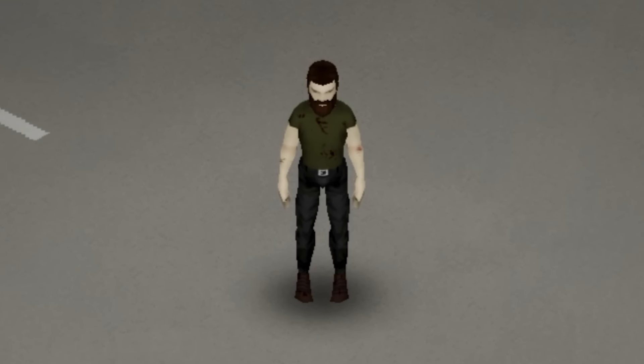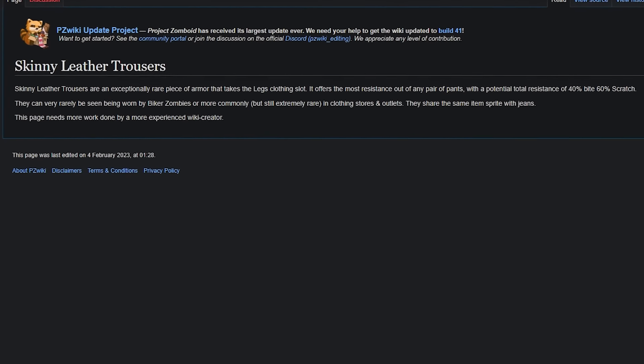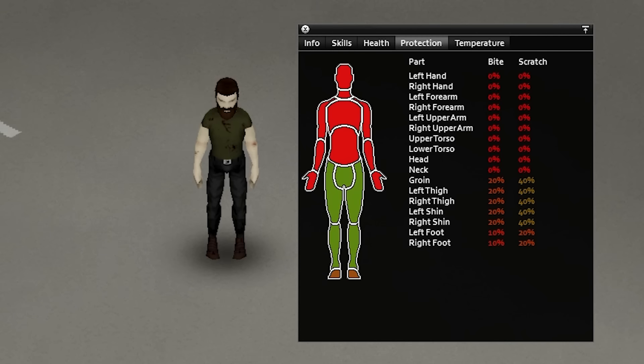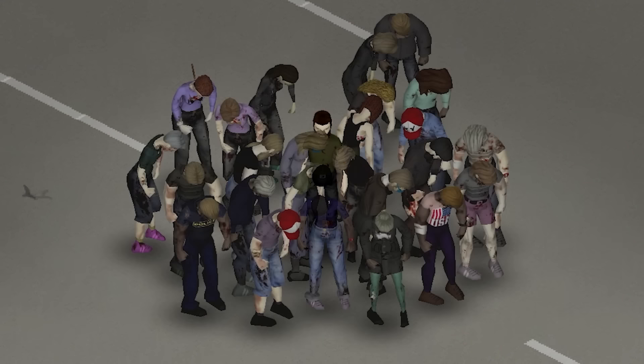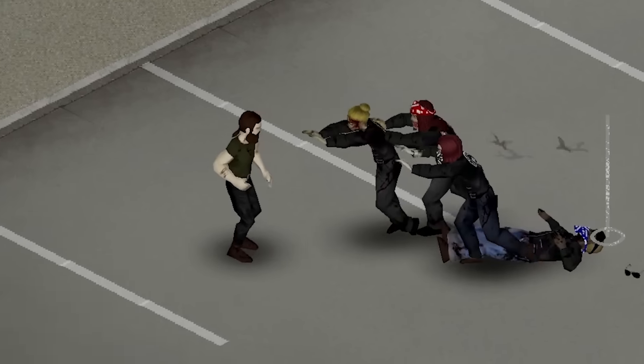Another piece of extremely rare clothing is the leather trousers — so rare that the only information about them in the wiki is that they're rare. These pants offer the most protection and resistance out of any pair of pants, and will make you the most popular person at any party. They can mostly be found on biker zombies and scarcely at clothing stores.